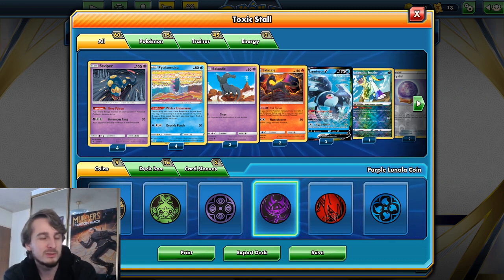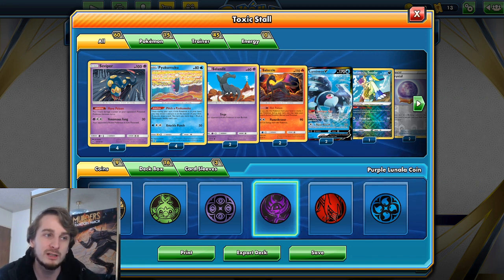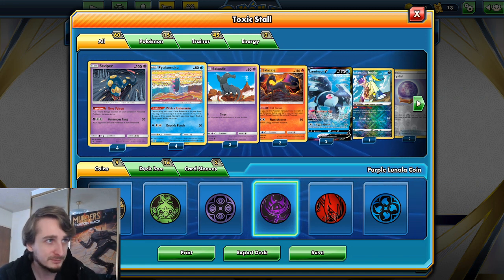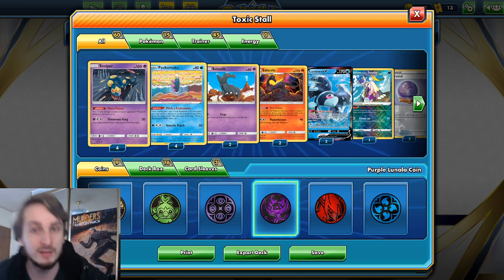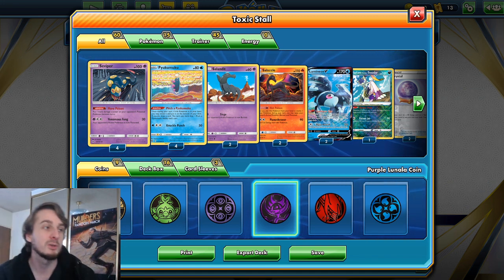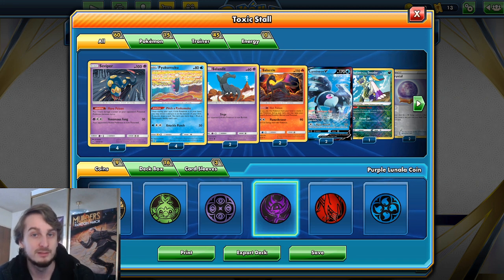After a few iterations I think we've come pretty close to what I'm looking for. This is Toxic Stall — not only does it have no energy, but it also never attacks the opponent.